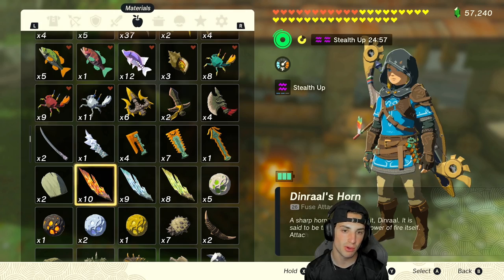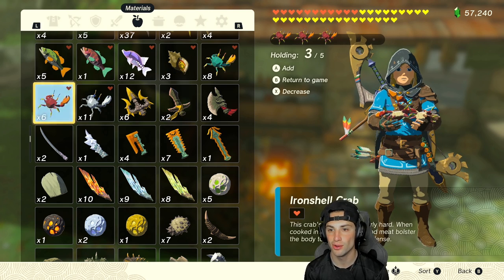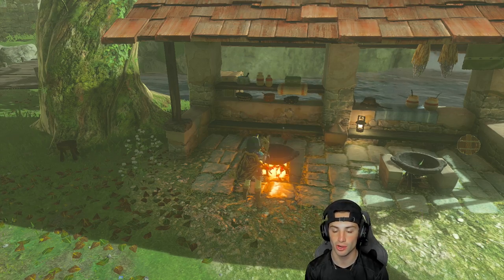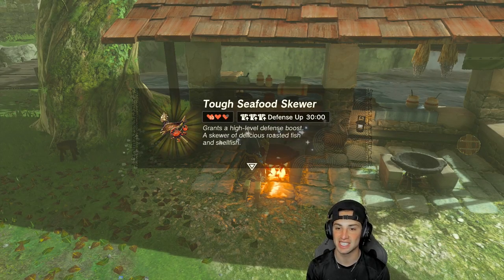For the defensive boost it's pretty much the same thing, just a different crab. You go to the iron shell crab, hold four of them, use any dragon horn — even the Light Dragon horn works — throw it in, and there you go: defense boost for 30 minutes, plus three, the strongest boost you can get.